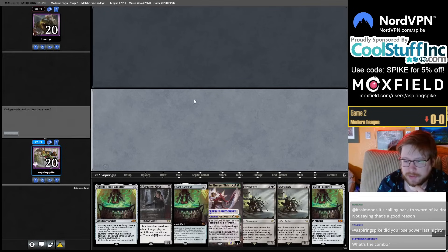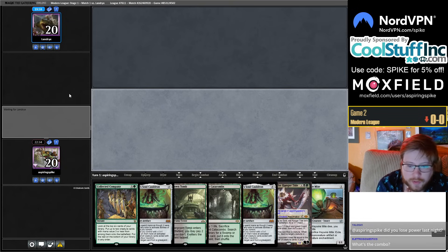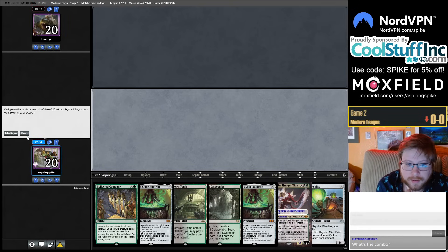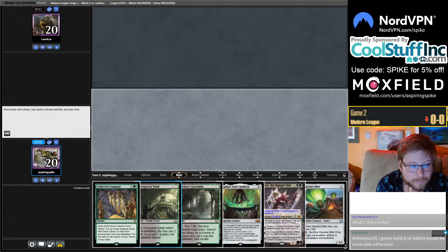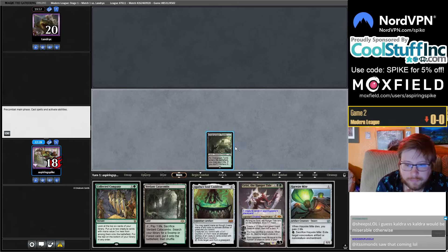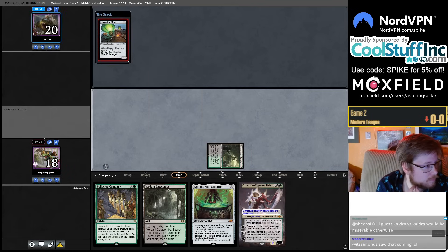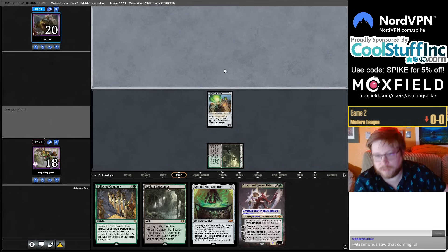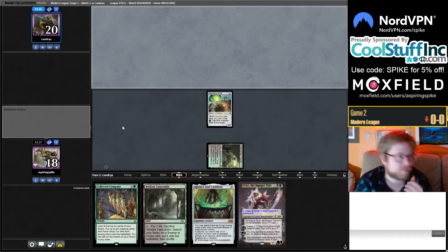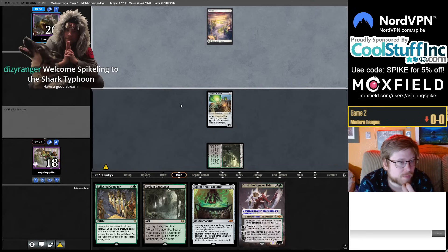No-land opener again — so many no-land openers lately. I like this hand though; we need to draw a land soon. We could be Haywire Miting every turn, which is all very nice. The Grist keeps the graveyard full for your Cauldrons.